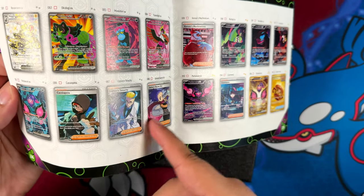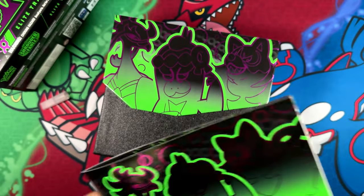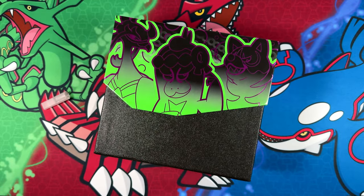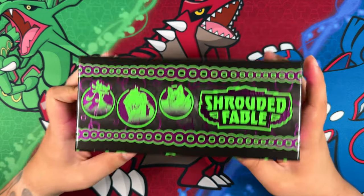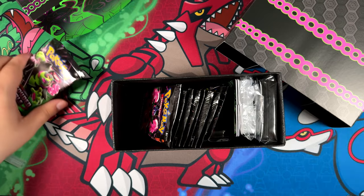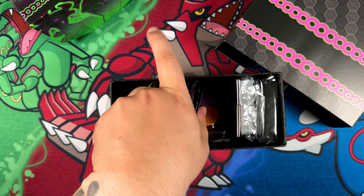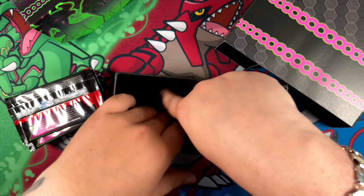You still have these ultra rares — the Cobalion is really cool. But we'll see what we can pull in the Elite Trainer Box, although I do have to admit I really haven't had any luck with Elite Trainer Boxes in forever. Like, I never pull anything good from these, which is kind of strange. Maybe that will change with this one.